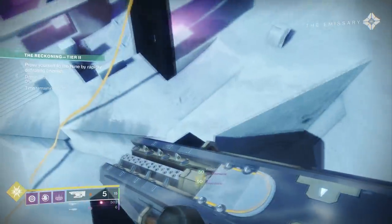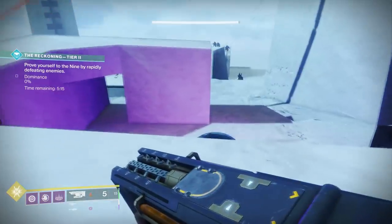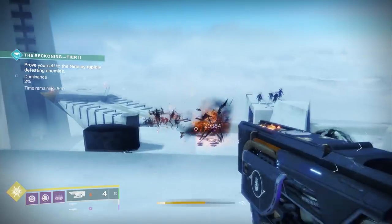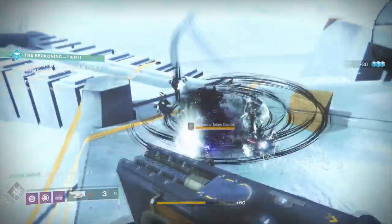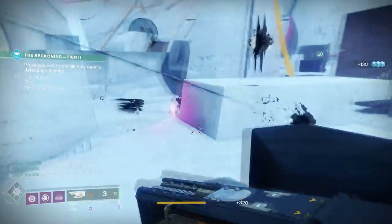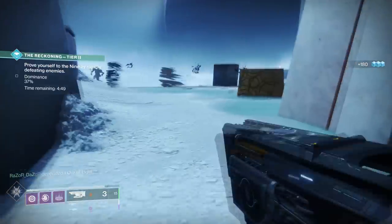Tier 1 is pretty simple. There's a bunch of Taken that keep spawning and you're trying to get to 100% of enemies killed — just slay out with supers and weapons. Once you get to 100%, a boss spawns and a new timer starts. You have a timer to reach 100%, and if you don't get there it ends. But once you summon the boss, a new timer starts and you have to kill that boss within it. The second you kill the boss, you've completed Tier 1.